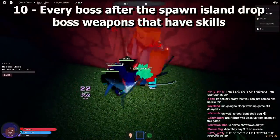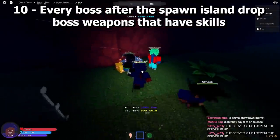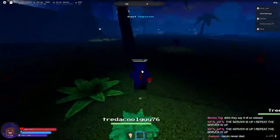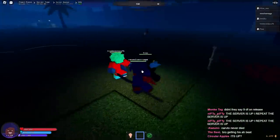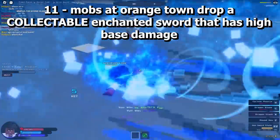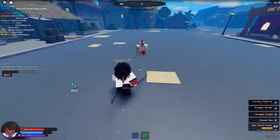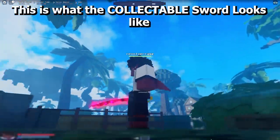Every boss after the spawn island drops weapons that have skills. Mobs at Orange Town drop a collectible enchanted sword that has high base damage — here's what the sword looks like.